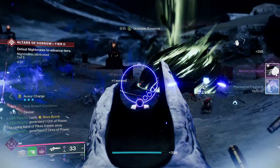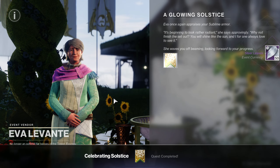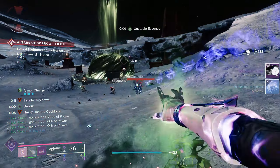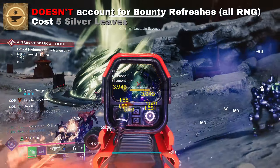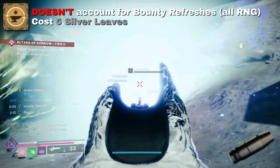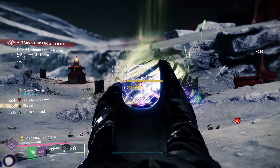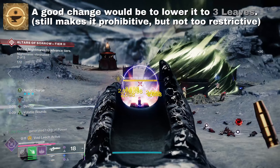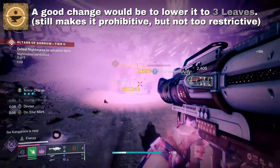What if I told you that Ava gives you that many leaves for free? Once you unlock one armor piece, Ava will give you a pile of 50 leaves so that you can unlock the rest of the armor and their glows. While you'll still need leaves to get up to that point, it lessens the grind. This doesn't account for potentially needing to refresh Forge Bounties if you're trying to be efficient. A good compromise would see this cost lowered to 3 leaves if this system is what Bungie wants moving forward.